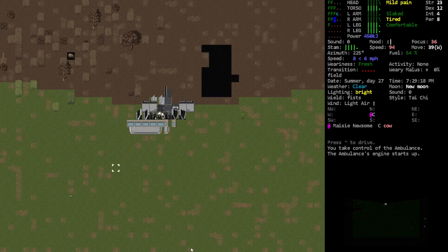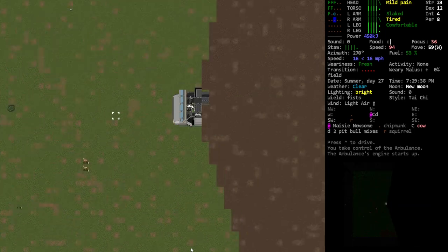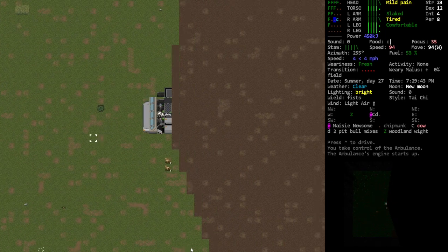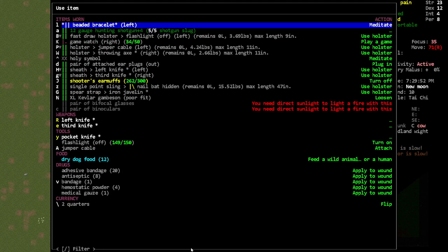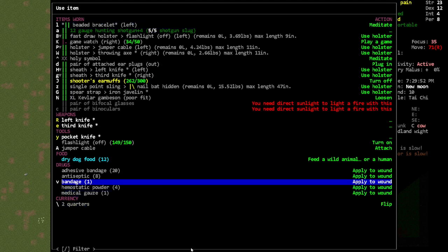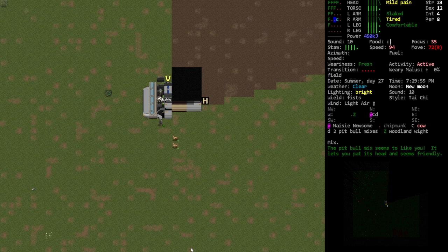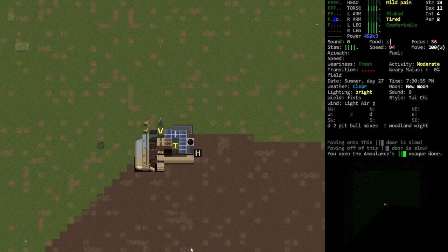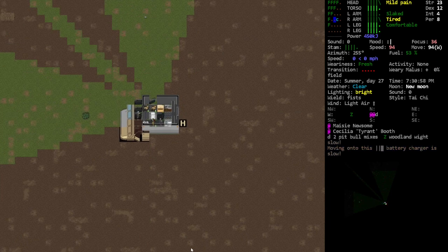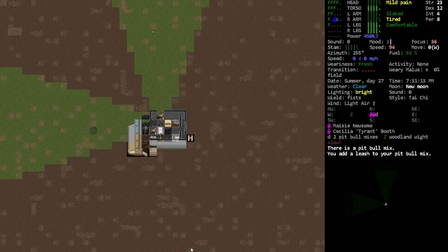Where are the other dogs? We need a breeding pair. Run - cool. Dry dog food, nice. Alright, we have a couple dogs. There pups. Woof woof, attach leash. Attach leash - I like it. Alright.